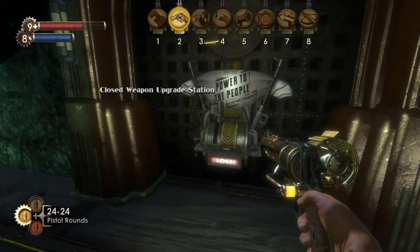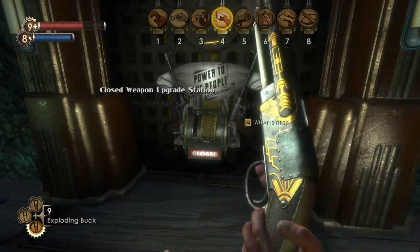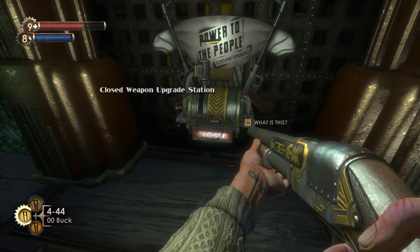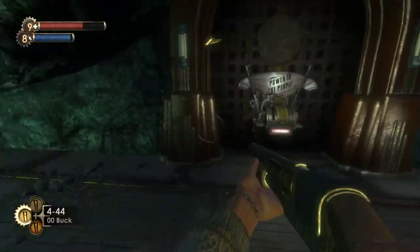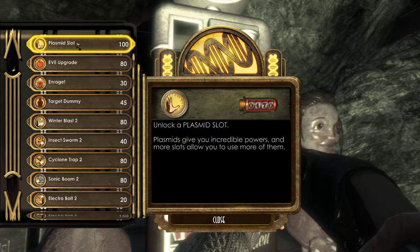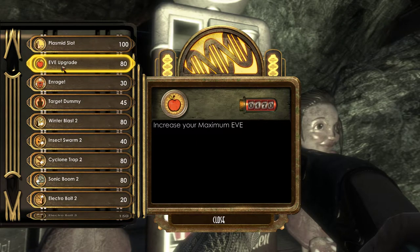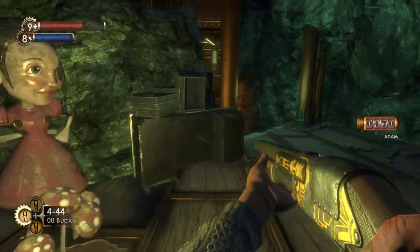You have the Power to the People machines, which upgrade weapons. You use them once, get a free upgrade to a weapon, and then it's closed permanently. So these are something people look for when they explore. You have the Gatherer's Gardens where you spend your Adam — this is where you buy different things. You can also buy Eve and health upgrades each level: one health upgrade and one Eve upgrade, which increase your max health and Eve.